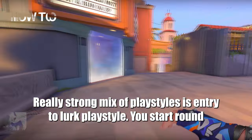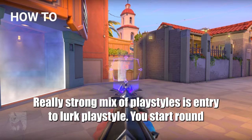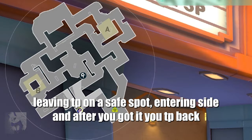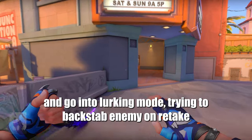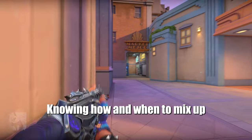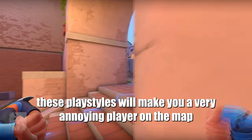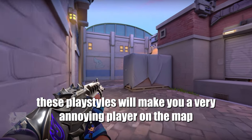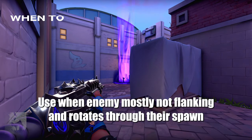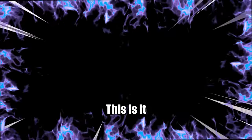A really strong mix of playstyles is the entry-to-lurk playstyle. You start the round leaving a tp on the safe spot, entering the site, and after you get it, you tp back and go into lurking mode trying to backstab the enemy on retake. Knowing how and when to mix up these playstyles will make you a very annoying player on the map. Use it when the enemy mostly isn't flanking and rotates through their spawn.